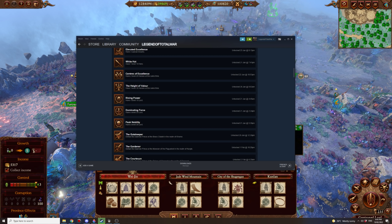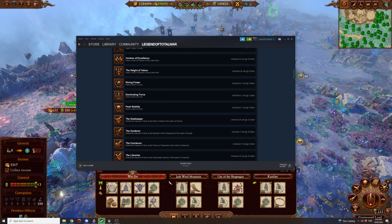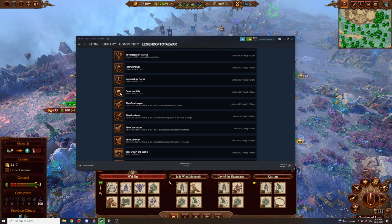Rising Power: have a level 10 lord — self-explanatory, just play a campaign. Dominating Force: same thing, just play a campaign for more than a few minutes and you'll get there. Peak Nobility: play a campaign — around turn 50 you should be able to get a lord to level 30.